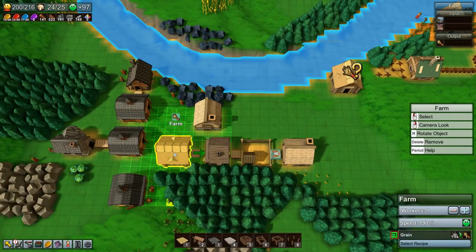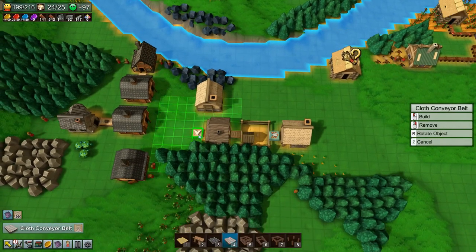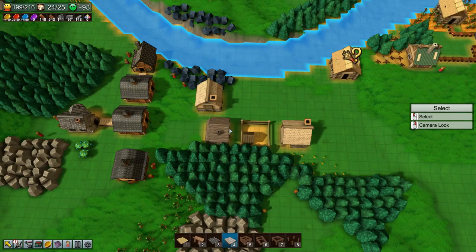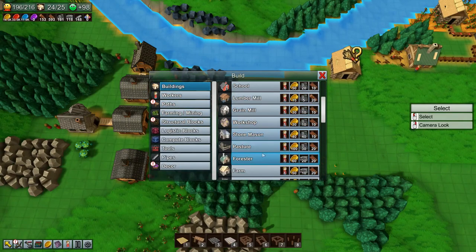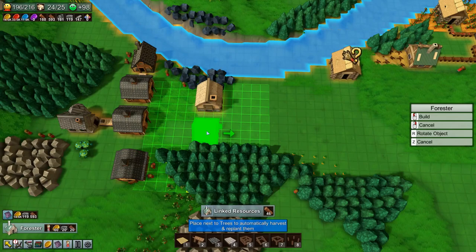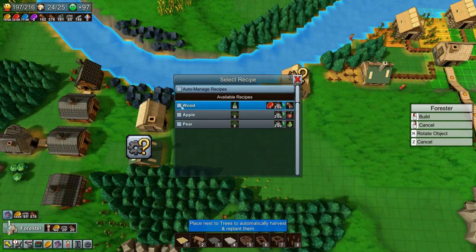Let's delete all this and just build our forester. Our forester can go in like that and we want it to make wood.